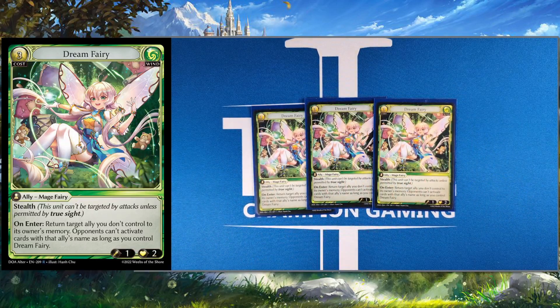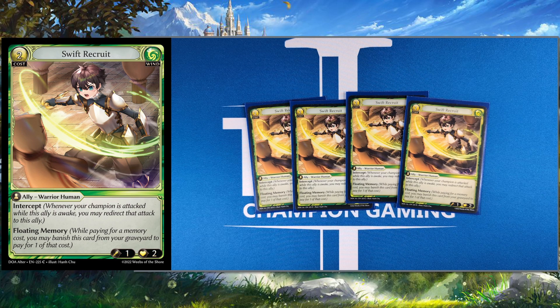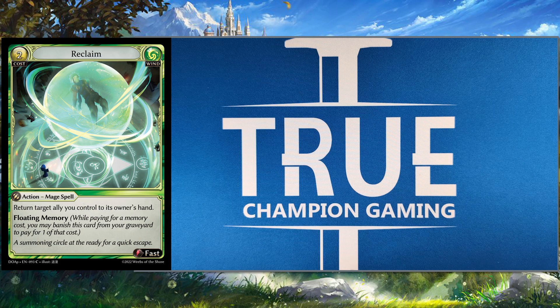We have three Dream Fairy — you could probably go four. We play multiple things that can put allies in the hand, which is why I have three in here right now. Getting rid of your opponent's Incarnates, using this against an ally beat deck that's trying to swarm you with aces — Dream Fairy into an opponent's Arthur, that's a classic broken combo. Dream Fairy is just a really good defensive card. Then we have four Swift Recruit — we're going to need a lot of floating memory in this deck. You will level up quite a lot, especially with one of the defensive cards we run. It's defense, it's floating memory — it checks all the boxes. We have four Reclaims — you can use these with Swift Recruit to get floating memory and level up into rank one, then replay Swift Recruit the next turn and go into level two.